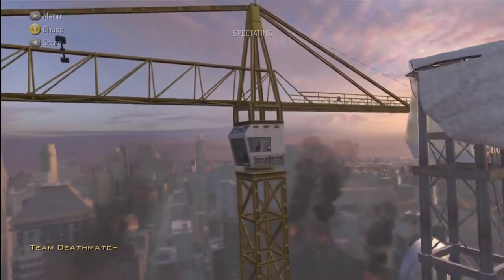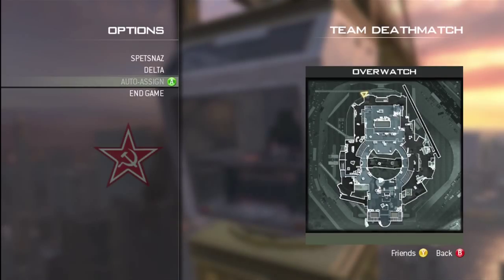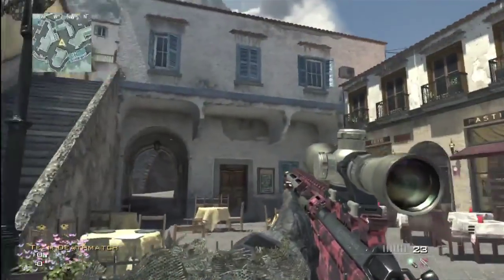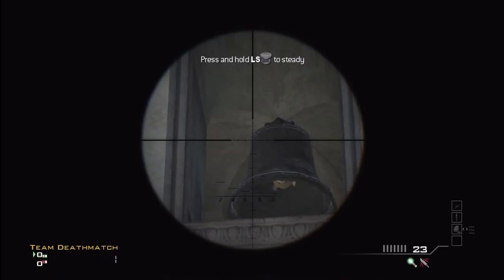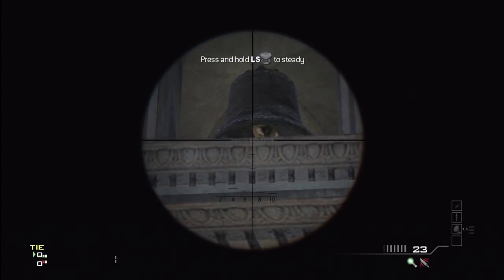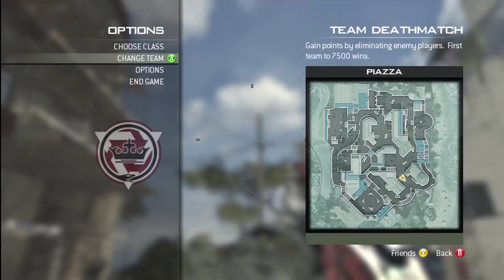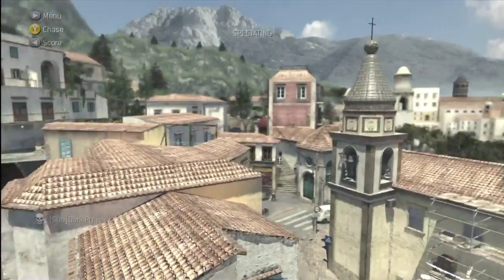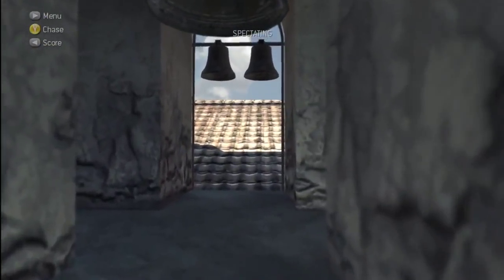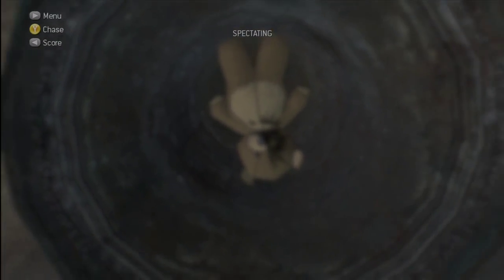This last one's on Piazza, which is also DLC. If you look up in this bell — I'm going to go spectator mode. There's a bear up there. Who knows how or why they put it in there, but yeah, it's there. It's not super creative but it's pretty cool.